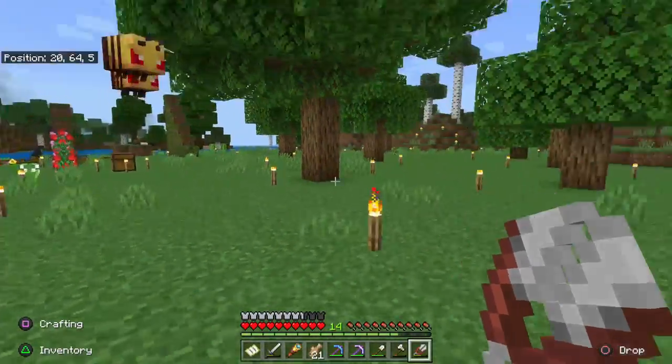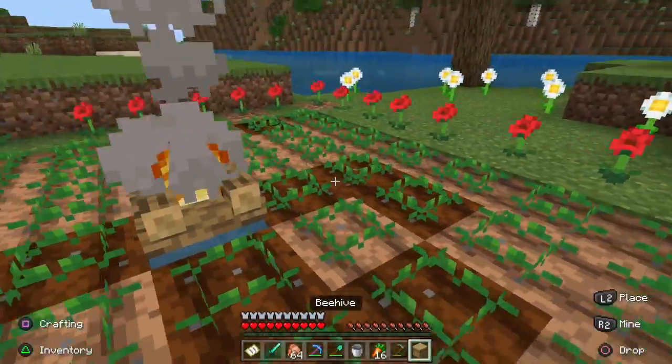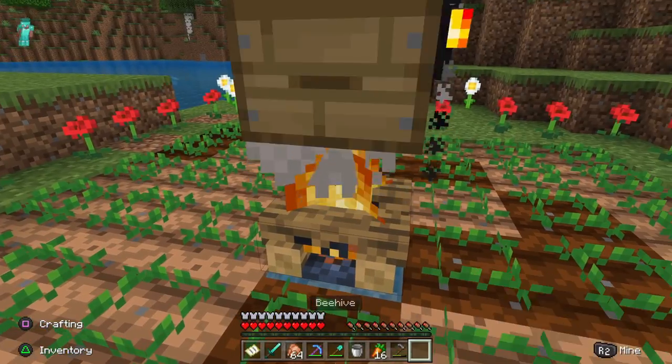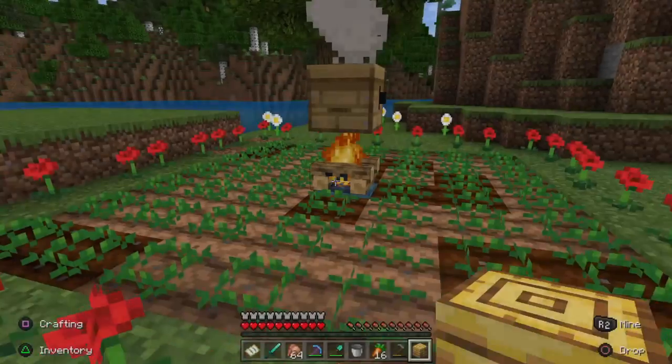Bees attack when their nest or hive is destroyed. They may also attack when honey or beeswax is collected from their nest or hive, but a good way to stop this is by placing a campfire underneath. This is similar to how real beekeepers use smoke to calm bees before harvesting their honey.